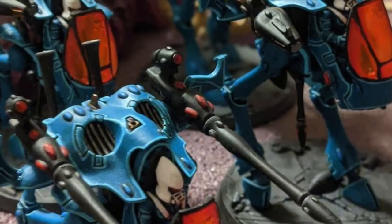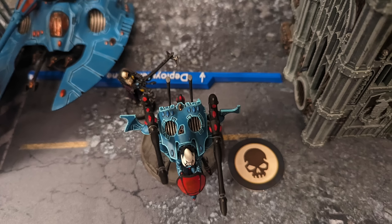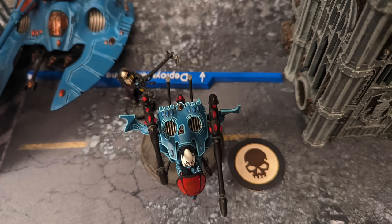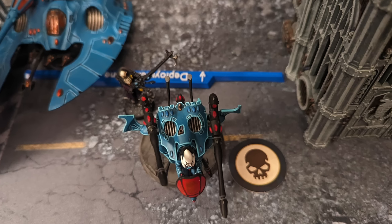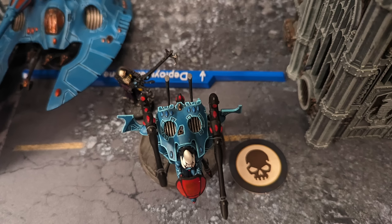Then in the early game you can have your Warwalker jump on a midfield objective potentially. And again, with the minus one to wound and the invulnerable save and the pretty good toughness and saving throw, it can be really resource intensive for your opponent to try to pick that model up. So either they have to yield the objective to you, or they're not shooting your other stuff — which is great.